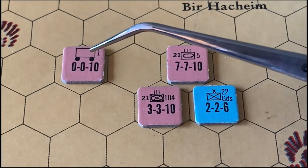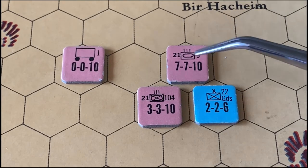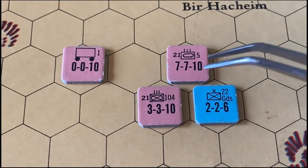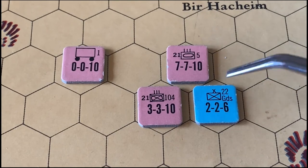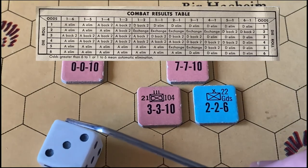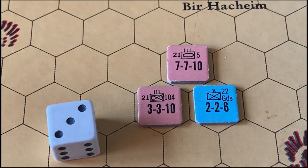Supply units can also be captured, but we won't go into too many details right now. To give a sample of how combat works: two German units are attacking this British 22nd Guards unit. The attack factors are 7 plus 3, totaling 10, and you have to attack everything you're next to — if you move adjacent to a unit, you must attack. It would be 10 to 2, which is 5 to 1 odds. You roll a six-sided die and the combat results table gives you the result. At the end of that turn, the supply unit would be consumed and removed from the game.